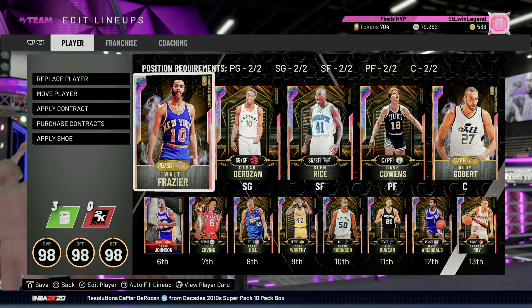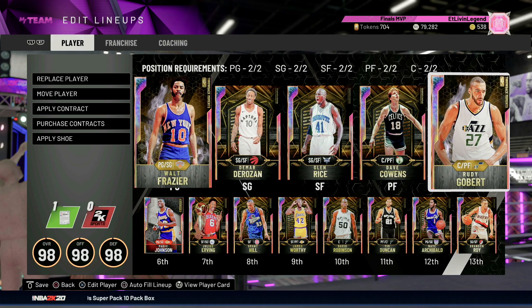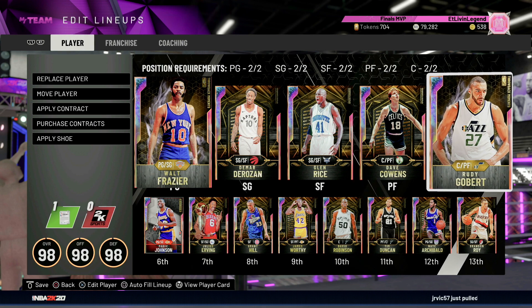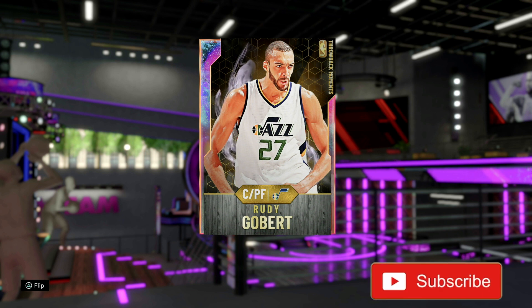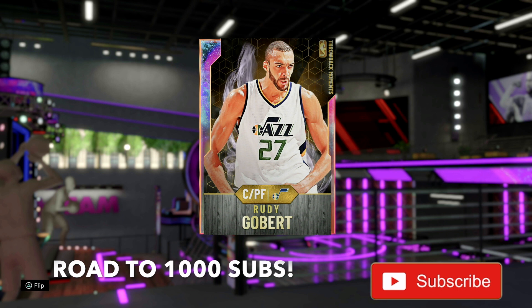Yo what's good fellas, your boy EJT, we back with another NBA 2K20 MyTeam video. Today we got Rudy Gobert, a Throwback Moments feature card right here — Mr. COVID-19 himself. We're over here flexing — this man can play center and power forward. We're gonna hop into some Triple Threat Online gameplay to see if this card is worth it. Picked this man up for 99,000 MT.